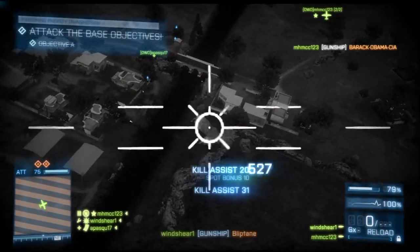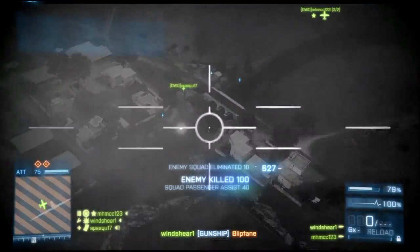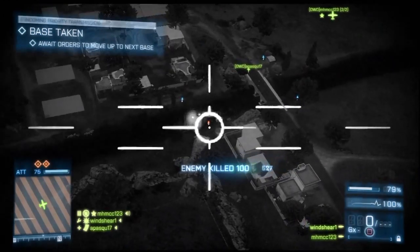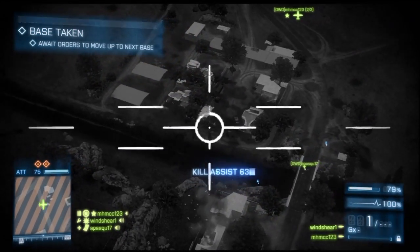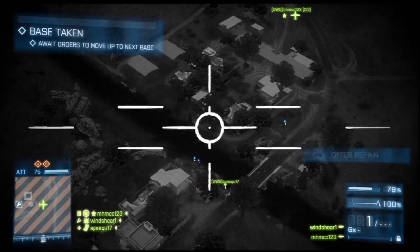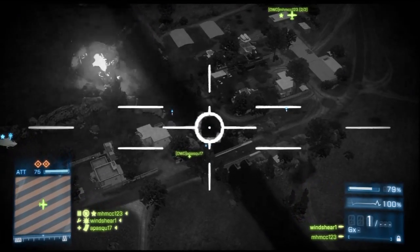I'll post a formal review as I get some more gameplay, but I've kind of already spoiled how much I like this. Rush is by far the most fun game mode. And in the AC-130, you're going to have much more potential to spawn camp — which is kind of what I'm doing here. The AC-130 is more deadly in Rush than in Conquest, but it still can be dealt with.